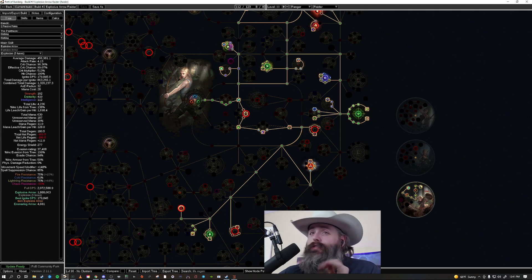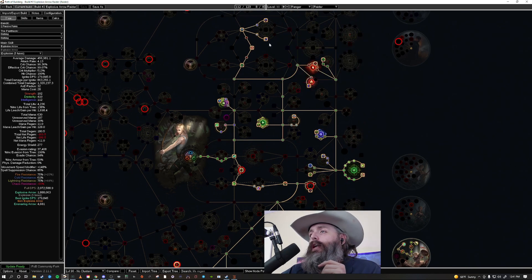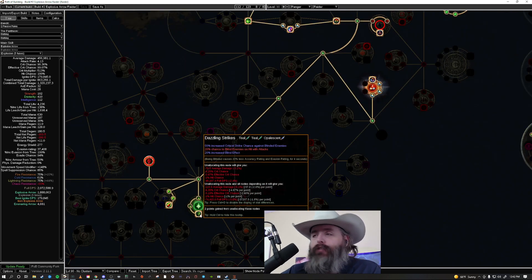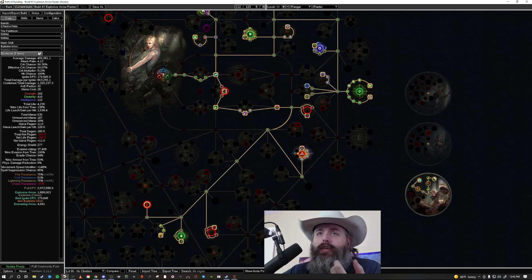Since we took leech mastery with Clever Thief we ended up taking Bow Pack because our attack speed is so fast — we have a lot of life leech and it's really nice. We dumped Disciple of Slaughter for Blood Rage. We're running five or six frenzy charges. We picked up Dire Torment, Revenge of the Hunted, and all those nodes, then came down and picked up LA Focus. One of the big pickups was Dazzling Strikes, giving a 30% chance to blind plus increased crit chance against blinded enemies. We also picked up Heartseeker, really maximizing crit chance.